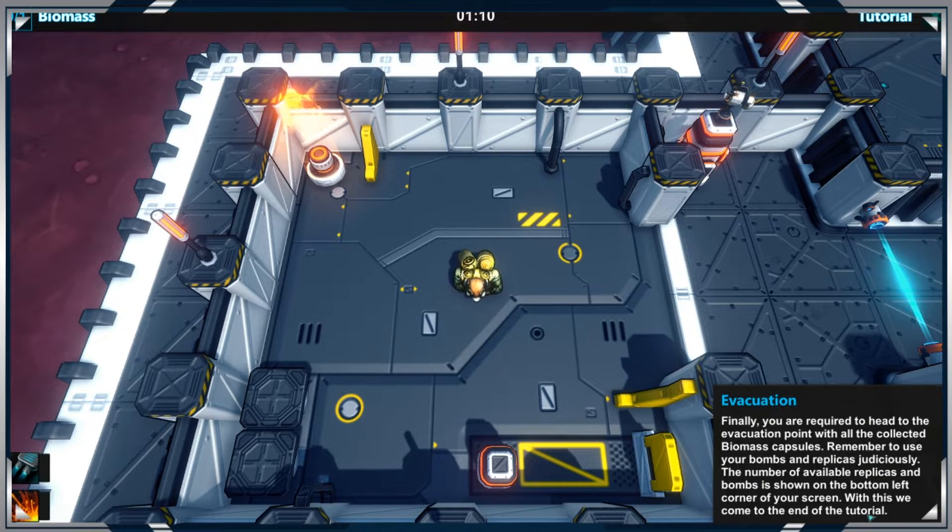Finally, you are required to head to the evacuation point with all the collected biomass. Remember to use your bombs and replicas judiciously. The number of available replicas and bombs is shown on the bottom left corner.